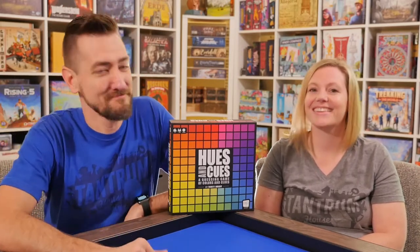Hues and Cues features this fantastically large board covered in a beautiful gradation of colors. The components for the game are very simple, and so are the rules, which makes it really great to jump into easily, but also gives you a lot of freedom to do a lot of really fun things with. In the game, you're going to choose one color from the four on the card that you draw, and then give a one-word clue. Everyone places one token, and whoever is first or second may have a little bit of an advantage because they have any space on the board available to them — you can't go on a space where somebody else has already chosen.